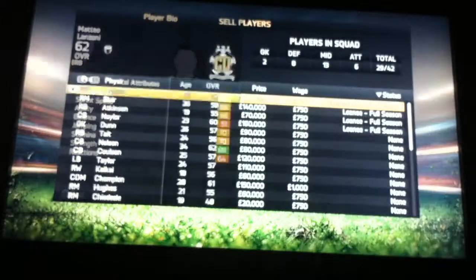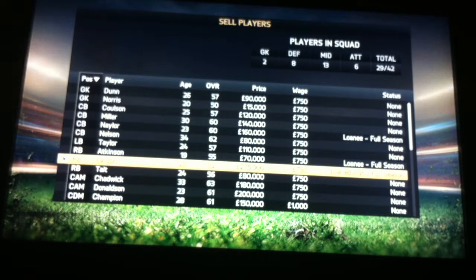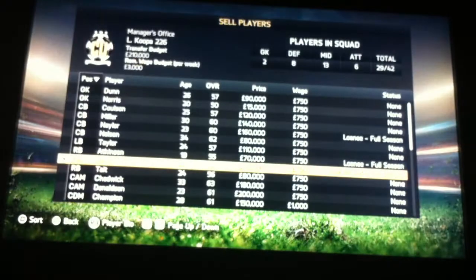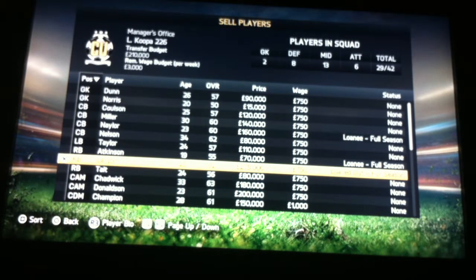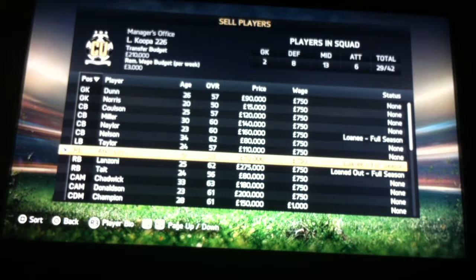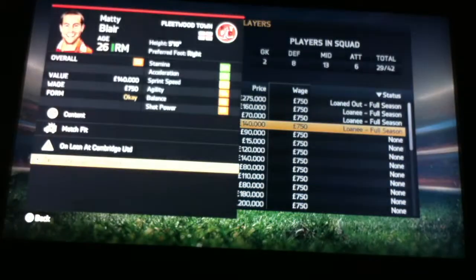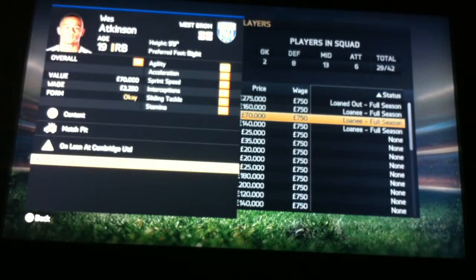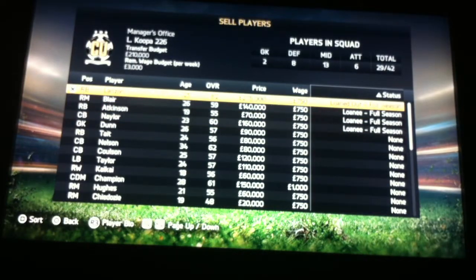Our right back has been loaned out to Hartlepool. Our best right back is 56 rated and he's actually our second best player on the team — they've decided to loan him out. Matty Blair is on loan from Fleetwood Town, who I'm actually going to see play Coventry City. Atkinson is on loan from West Brom, Naylor is on loan from Derby County, and he's loaned out to Hartlepool.